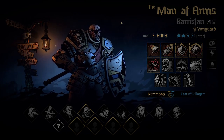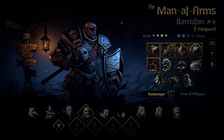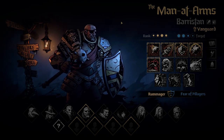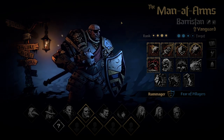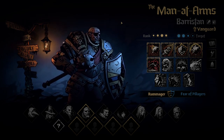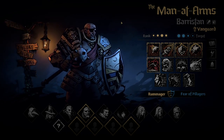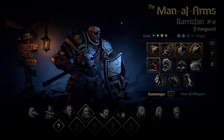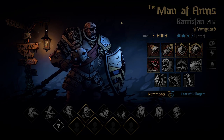Man at Arms can be played as a full support buffer, stress healer, taunter, tank, damage dealer, or riposte-removing dodge critter from enemies. He has self-sustain and is basically an all-around character that can cover positions one to four. However, he doesn't do anything perfectly well — he's not as good in damage as Leper or Highwayman, not as good at riposte as Highwayman, not as good at stress healing as Jester, but he can do it all. He's the only hero in the game that can really do it all, though there are penalties for that. Very useful, especially in Champion.